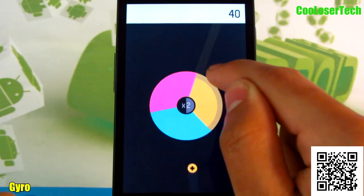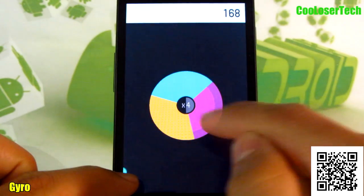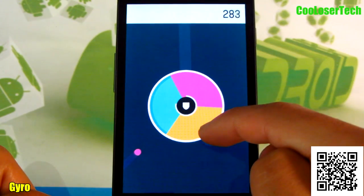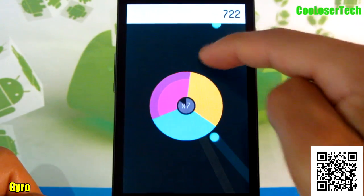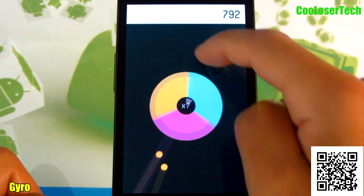If you hit it on the wrong color you will hear the vibration. Some of them are specials. You do die, so it's not like you can keep always missing. And you can see I got a shield there. You can touch anywhere on the screen to rotate if you don't want to do it in the middle. That kind of messed me up.